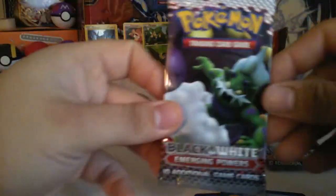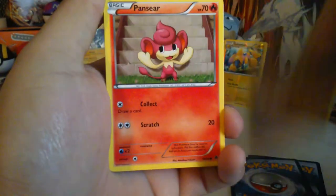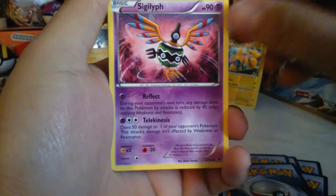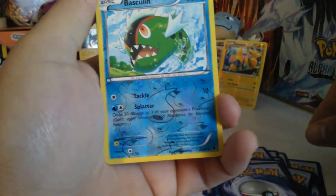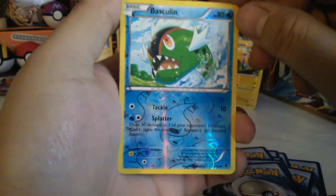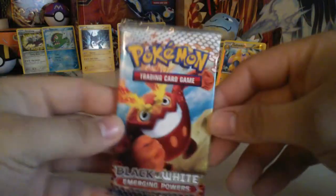Next pack — just Weather Genie. So here we have a Darumaka, Karrablast, Joltik, Pansear, Deerling, Sigilyph, Recycle, Pokemon Catcher. Reverse is a Rare — that's a Basculin, not a Rare — and a Klang Rare, Regular Rare.